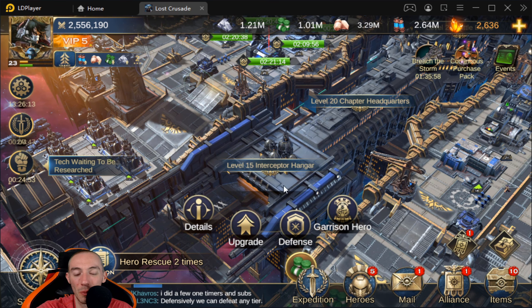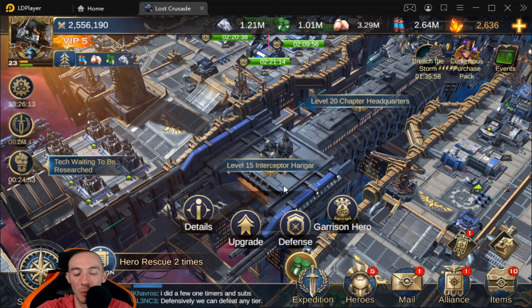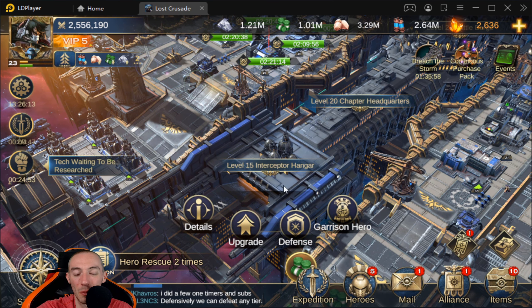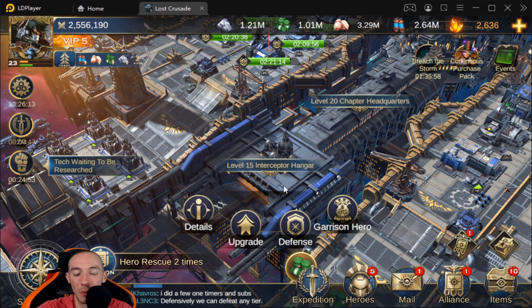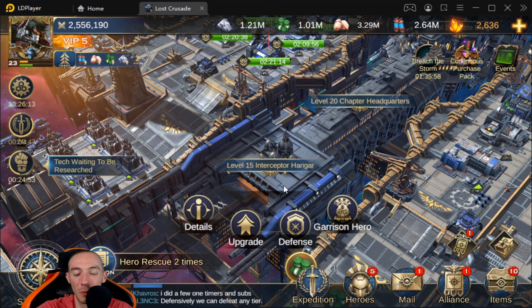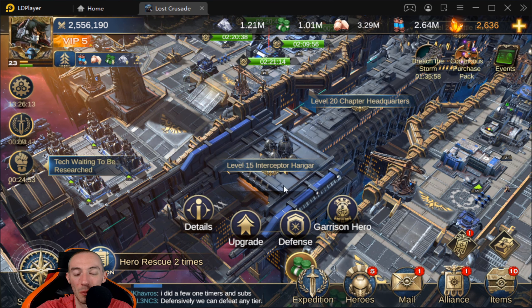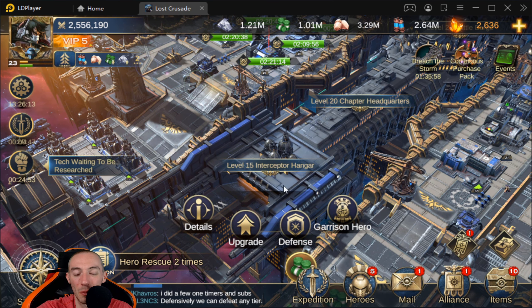The Apothecarian goes hand in hand with the medical facilities because it increases your healing speed and your hospital capacity. So this one does need to match your Battle Barge level — it's quite important for keeping your troops alive after combat.